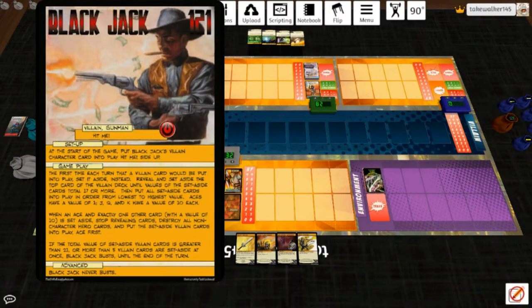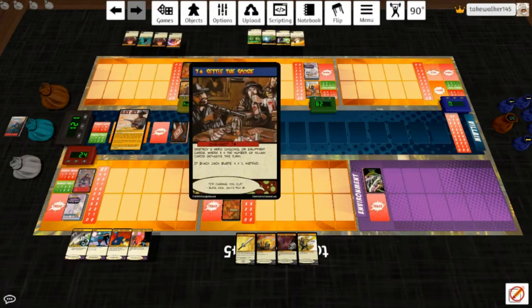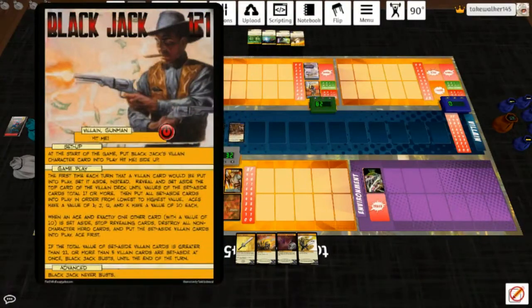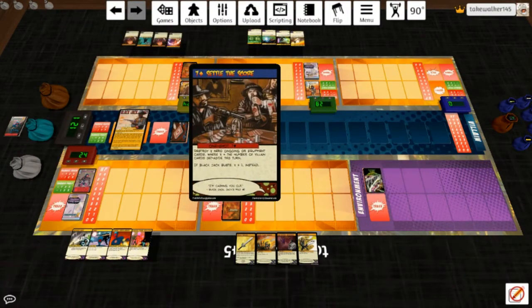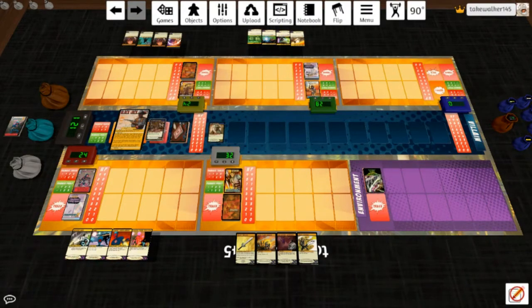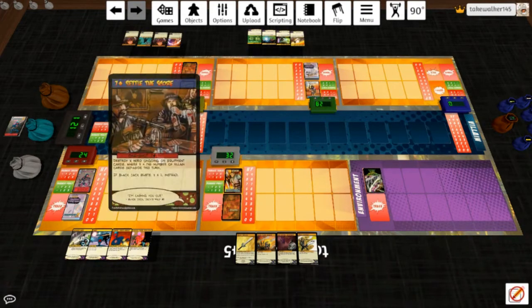We'll reveal and set aside cards until he gets 17 or more, or an ace and a 10. We got the Queen of Spades and a 7 — that's 17. Put them into play from lowest to highest value, so the 7 goes first: 'Sell the Score' — destroy X hero ongoing or equipment cards where X is number of villain set-aside cards this turn. There aren't any, so if Black Jack busts, X is one instead.